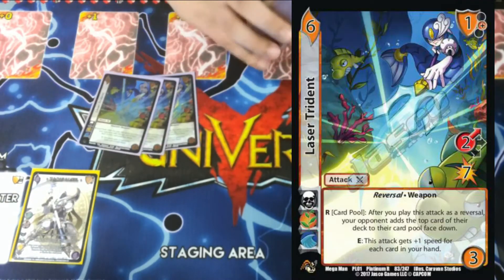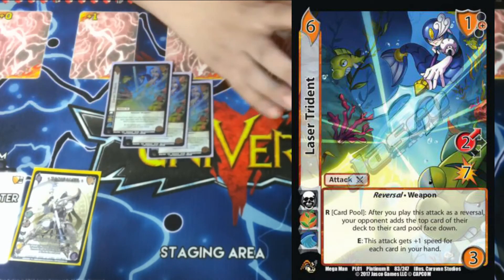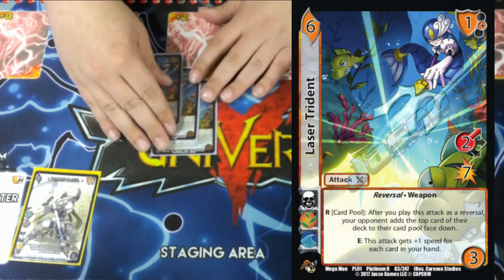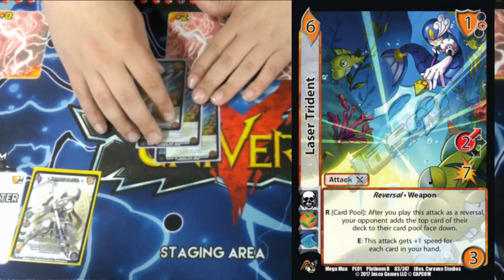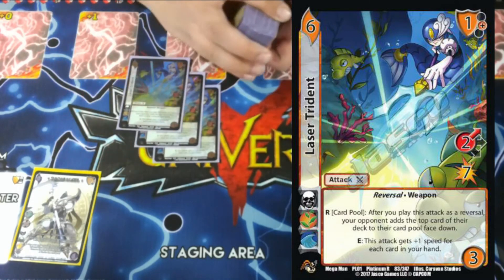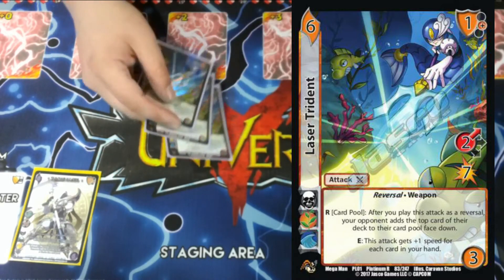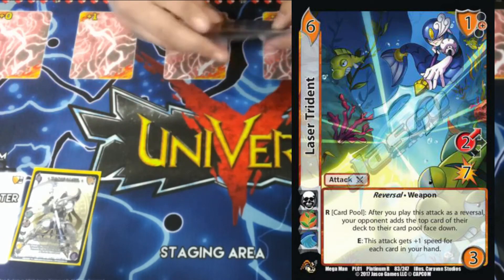We're playing three Laser Trident. It's a 6/3, two-high for seven. It gets plus one speed for every card in our hand. This card is very good on offense if we need a sweep turn and hold these long enough. It also has a reversal that lets us stuff a card into our opponent's card pool, slowing them down and giving them a break card they can't just throw away. And if we do give it speed, we can give it more damage with Zasolomo.